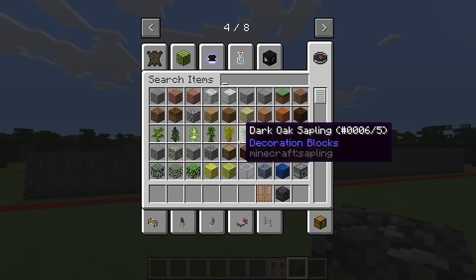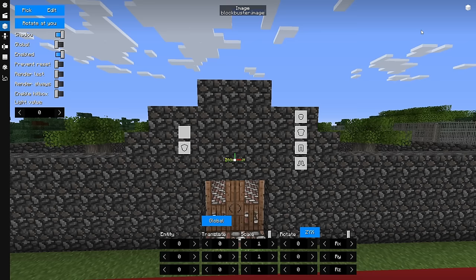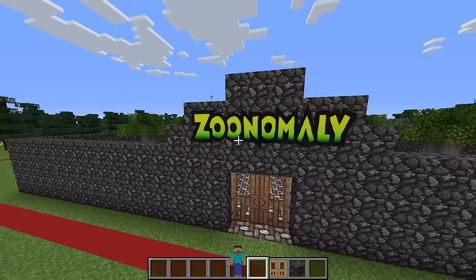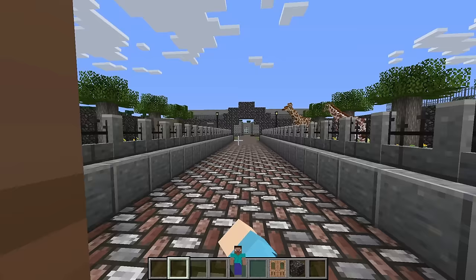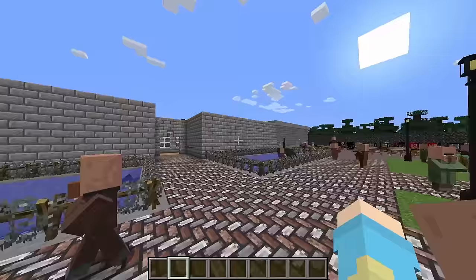Looks amazing, doesn't it? Alright, so now we got to open the place. I'm going to open the door, and when I do, there's going to be a lot of villagers in here. Oh my gosh, we have a ton of villagers! They're checking out all the exhibits. Oh wait, some of them are kind of in the exhibit. Oh no. We should have to respect our zoo at all. What should we do? We should save them.